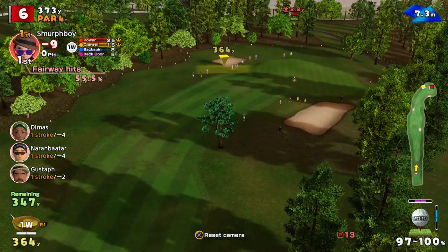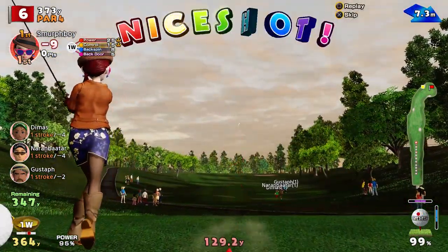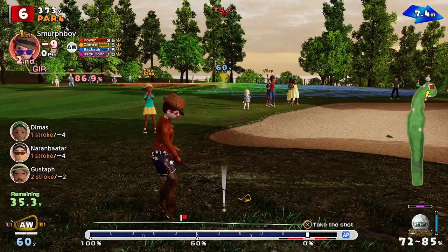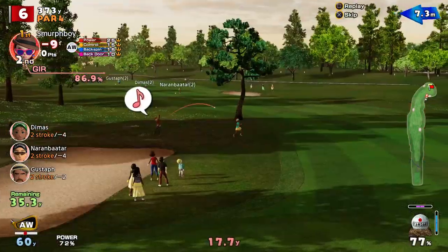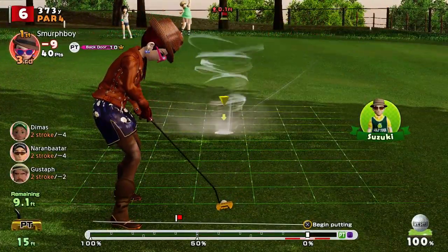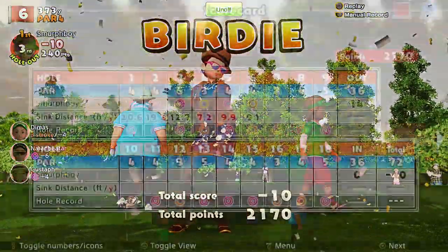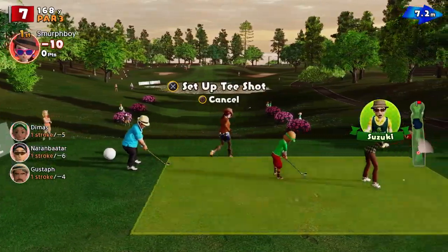So that's 9-under. Another par 4 — it's going to be round the corner. I'm going to land in that rough again. But we'll get a chip. That's a bit of a longer chip than last time, and we're off the bare ground which takes a bit more of your power away. I think I've left that short. Have to take a birdie there — there's definitely an eagle on offer, just didn't give it enough grief. That gets us to 10.